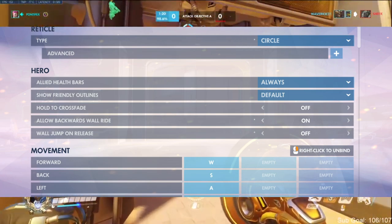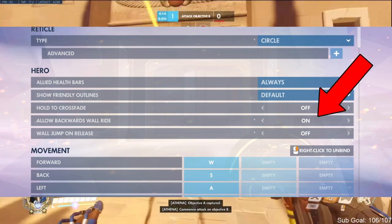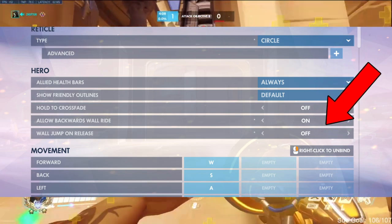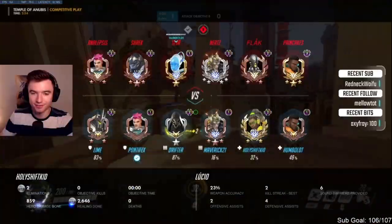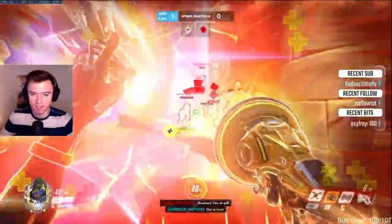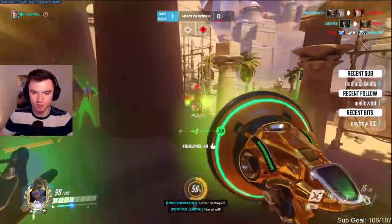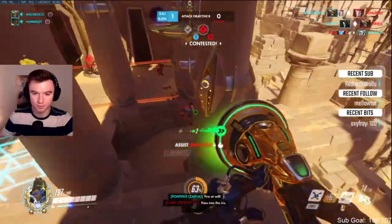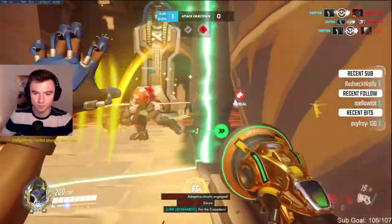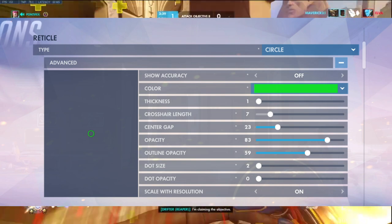I would recommend these settings for Lucio: hold to crossfade is definitely not needed, but allowing wall ride backwards is essential to success on Lucio, making him more fluid and harder to kill. Wall jump on release was just recently added, but I'd recommend having that off at any skill level — this builds the habit of pressing spacebar to keep your momentum after wall riding instead of letting the setting do it for you. Everything else is normal besides having melee on a mouse button, and I use a specific reticle to match Lucio's sound waves.